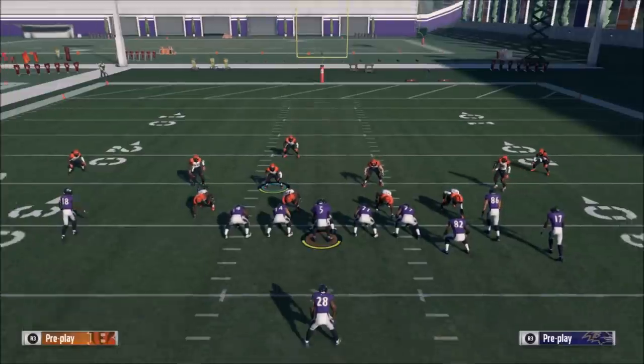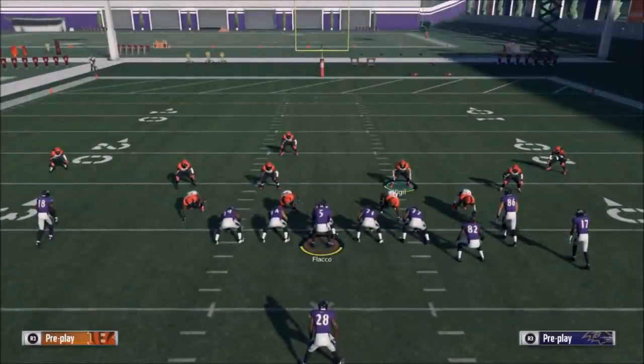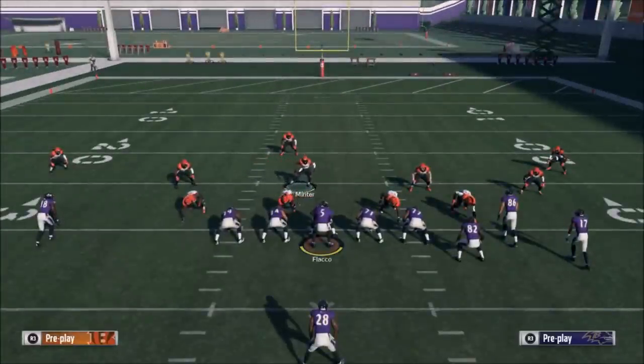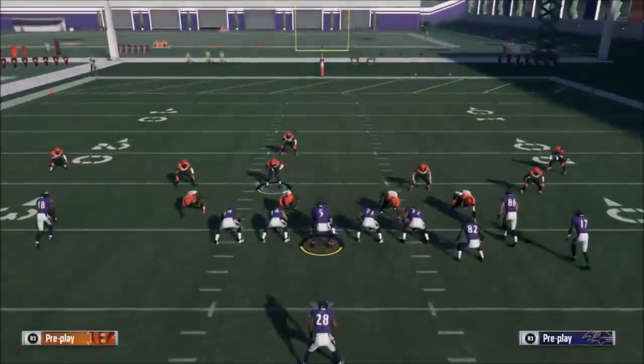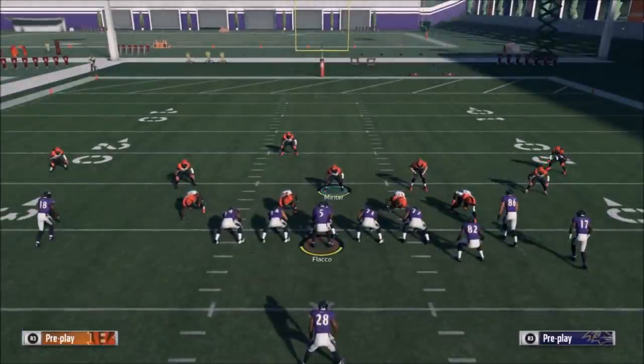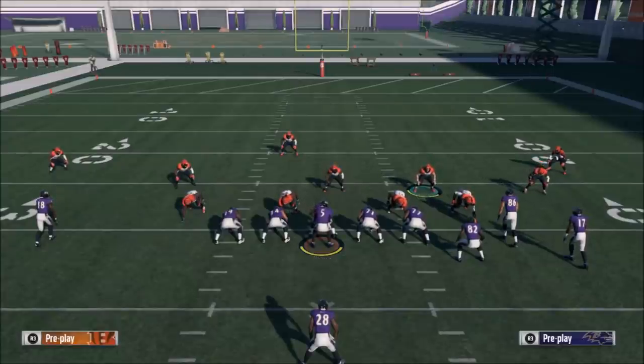The way I figured out it really works was kind of by accident. Every step that improved this defense was found by accident. I found that if I take this middle linebacker and move him to the center, it gets some good A-gap pressure. Before you do this, you need to spread the line first — that's L1 and up on the left stick — and then spread the linebackers, which is R1 and up on the left stick. This spacing is key: this defense is all about the linebackers getting to the quarterback, either through the A-gap or looping around untouched.